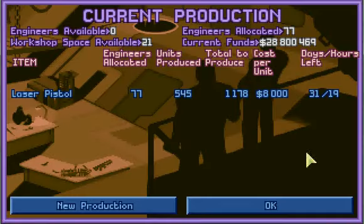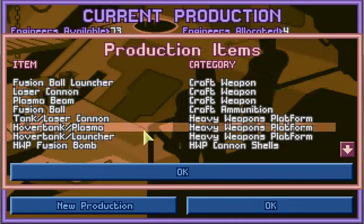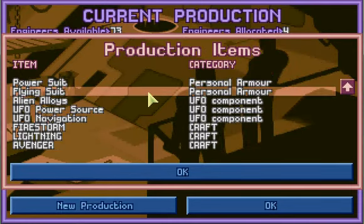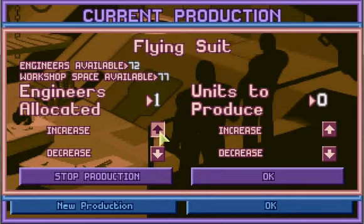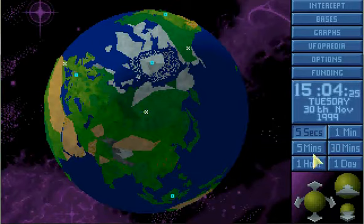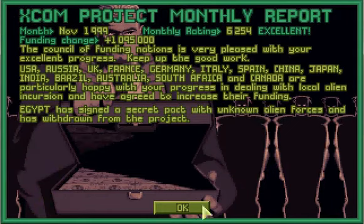Manufacturer, new production — where are our flying suits? There we go. Egypt signed a secret pact — oh joy — and I still get a million dollars more, with a monthly rating of 6,000.